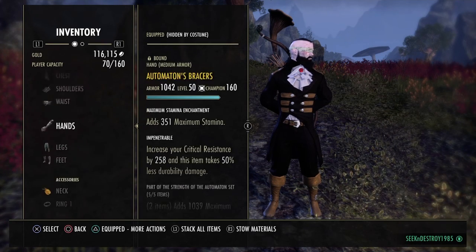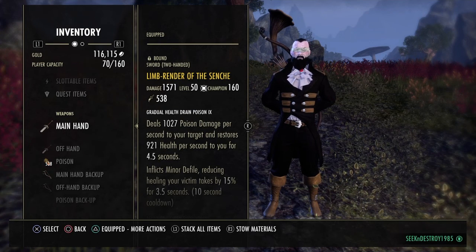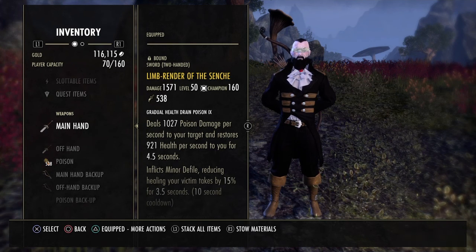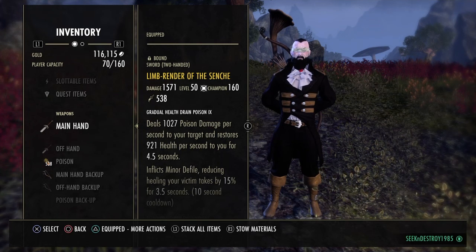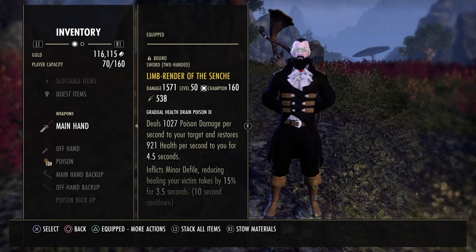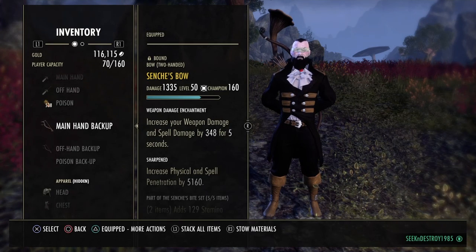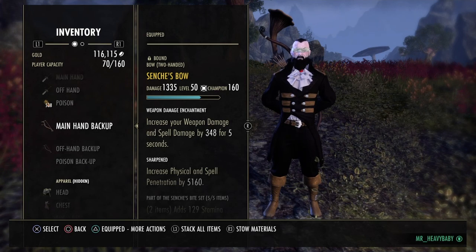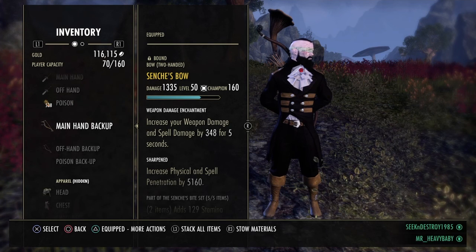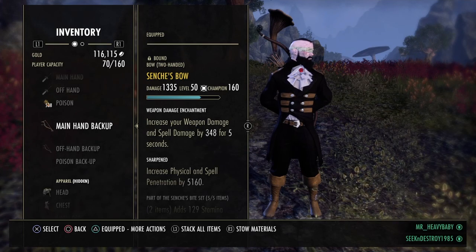For jewelry you want all Weapon Damage enchants. For weapons you want Cinch's weapons, or Automaton weapons if you can get them — that's actually better, but either works. Swords Sharpened or a Maul Sharpened would work as well. On the bow bar you want a Defending bow — I got Sharpened because it was the only one available, but you'd prefer Defending or Powered to buff up your heals on your back bar.